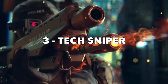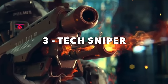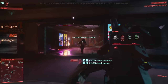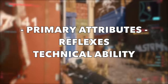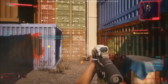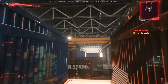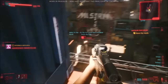Next up, let's talk about the Tech Sniper — a master of guerrilla warfare who can put down an enemy from unbelievable distances, around cover and even through walls. The primary stat for this build is going to be reflexes, since it gives access to the rifles skill tree and its perks. For example, the Punisher perk removes weapon sway for 10 seconds after killing an enemy. Putting some attribute points into technical ability will make this build really stand out.